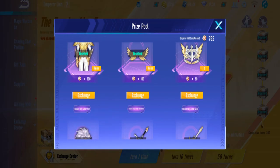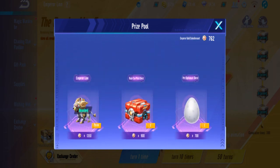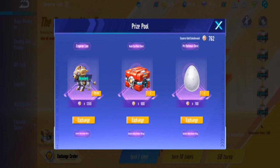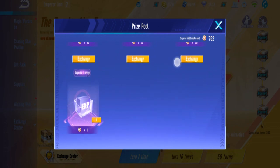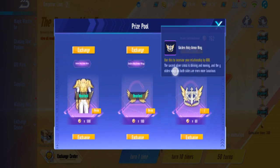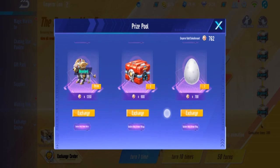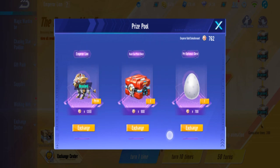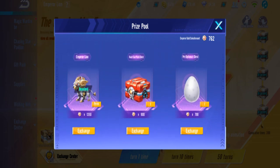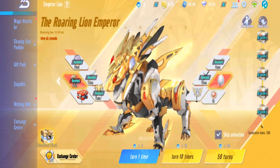I think that's all we have from this gacha - we cleared them all and have extra coins to spare. I'll let Bunny decide - another pet optional is useless because that's just 100 pet XP, but maybe that's all you can exchange. Might as well take the pet optional.